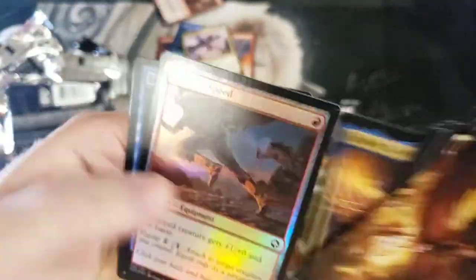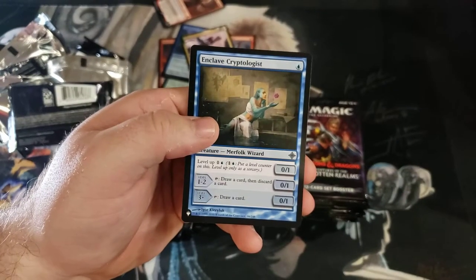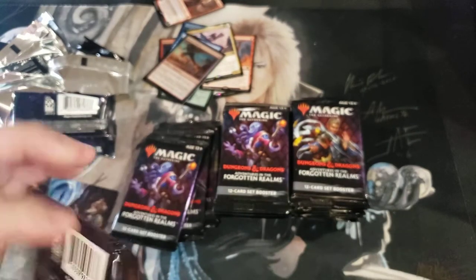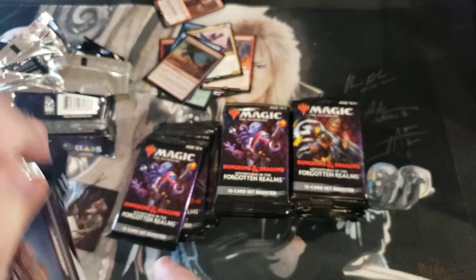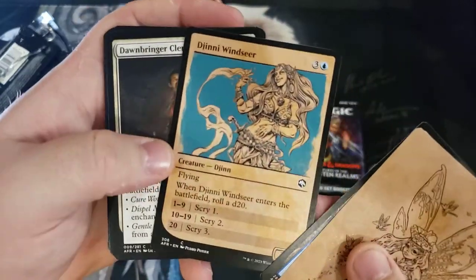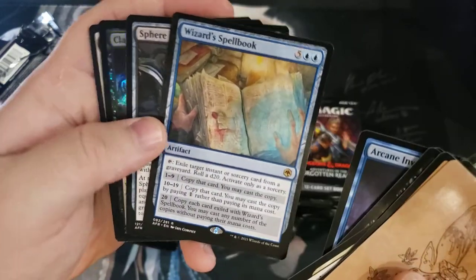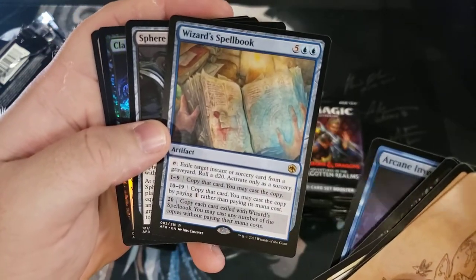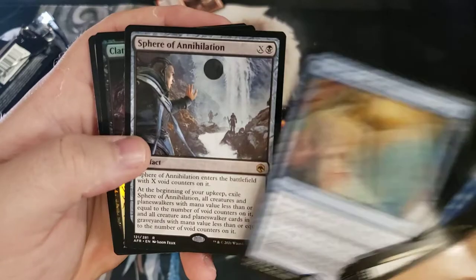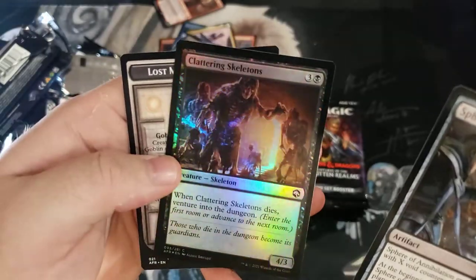Not too powerful of a planeswalker — a lot of planeswalkers in the set are kind of kept in check. There's no super powerful planeswalker, which is something I appreciate. I love the classic art — it has an old D&D feel that fits right in with the theme. Wizard Spell Book, one of the roll cards, making copies — seven mana means this thing better do a lot. Double rare: Sphere of Annihilation and a Shattering Skeleton.